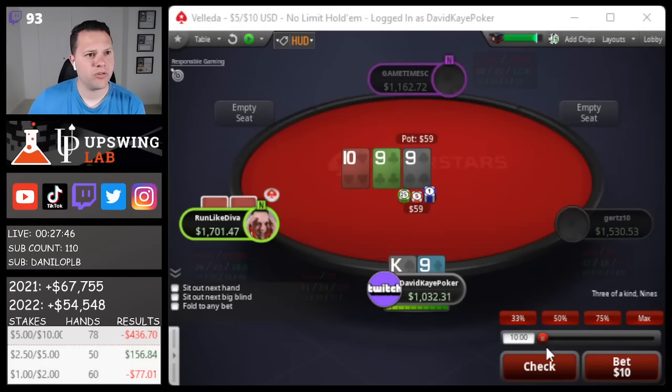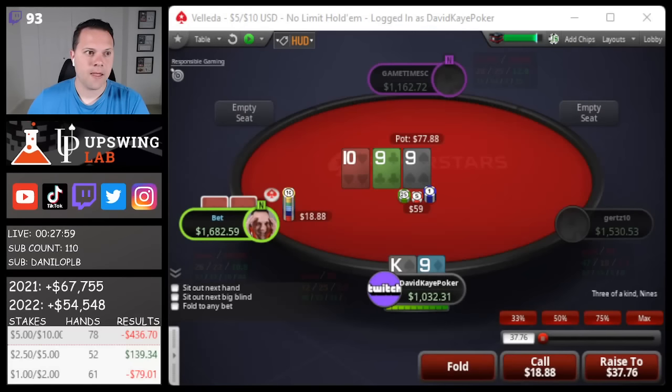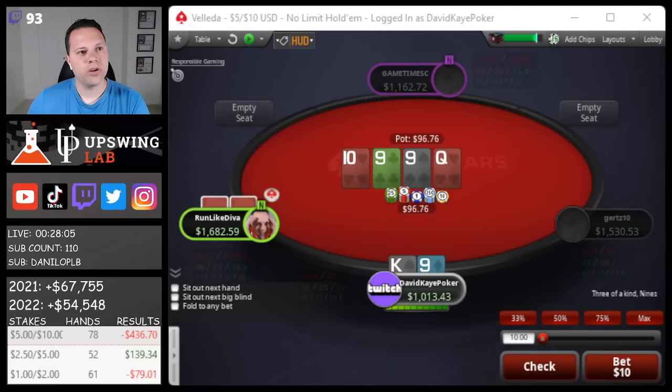Open king-9, Dom's gonna flat here. We'll check the 10-9-9. I think this is a board we do a lot of checking on. My specific hand is definitely good enough to bet or check-raise, but I'm probably just gonna check-call, especially without a flush draw here. This could be a spot where he's gonna have more 9x. On this board I'm gonna take this line.